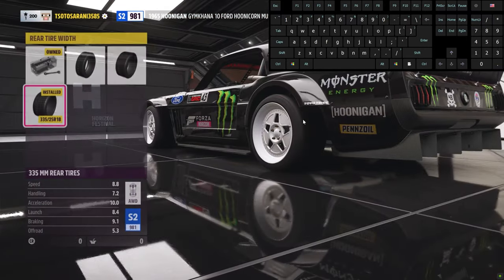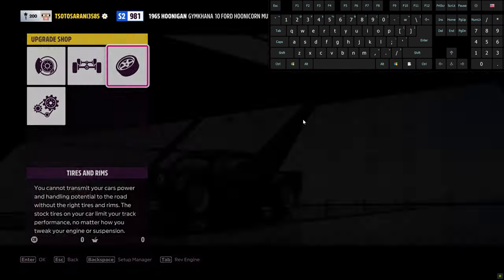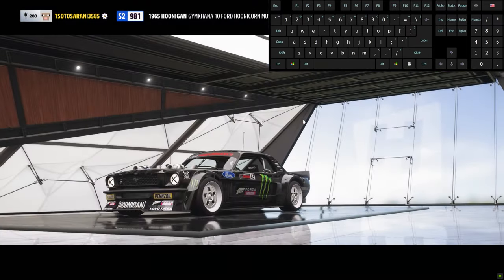Firstly, drift is kind of a free-form skill — you can hit a corner in different ways. I will show three of them which I learned from popular Forza YouTubers.